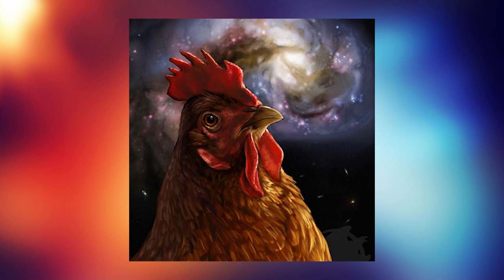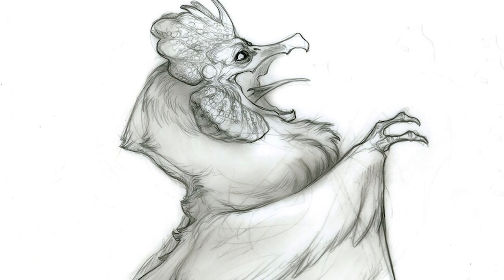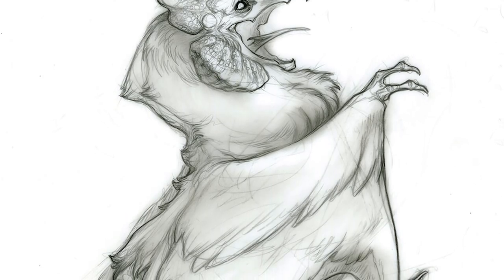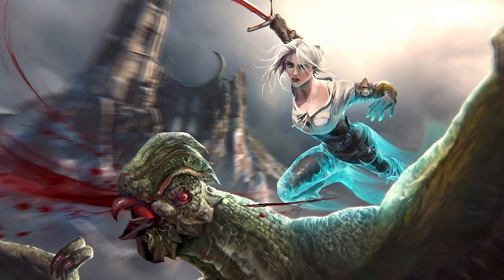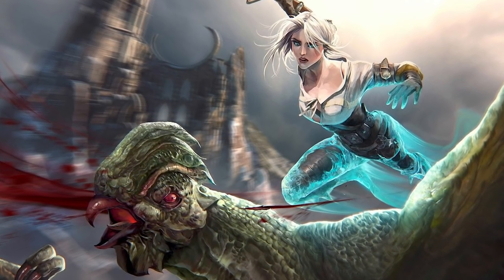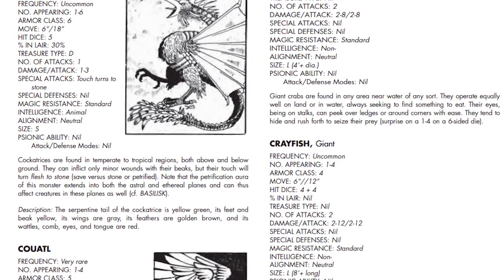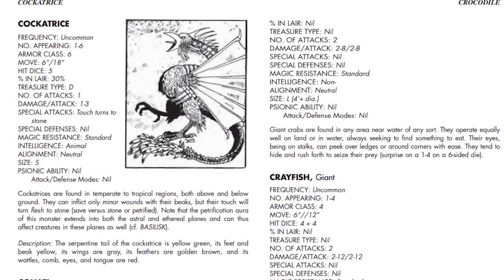Unlike the basilisk and medusa, however, the cockatrice cannot see into the ethereal or astral. The cockatrice is affected by other creatures' petrification — a medusa or basilisk could turn it to stone. When a cockatrice dies, the magical ability to petrify through its beak ends and it becomes safe to interact with, unless you touch its tail. This is where the video gets really interesting, because the monster manual did not mention the tail at all, and it is arguably the most powerful and interesting part of the cockatrice.